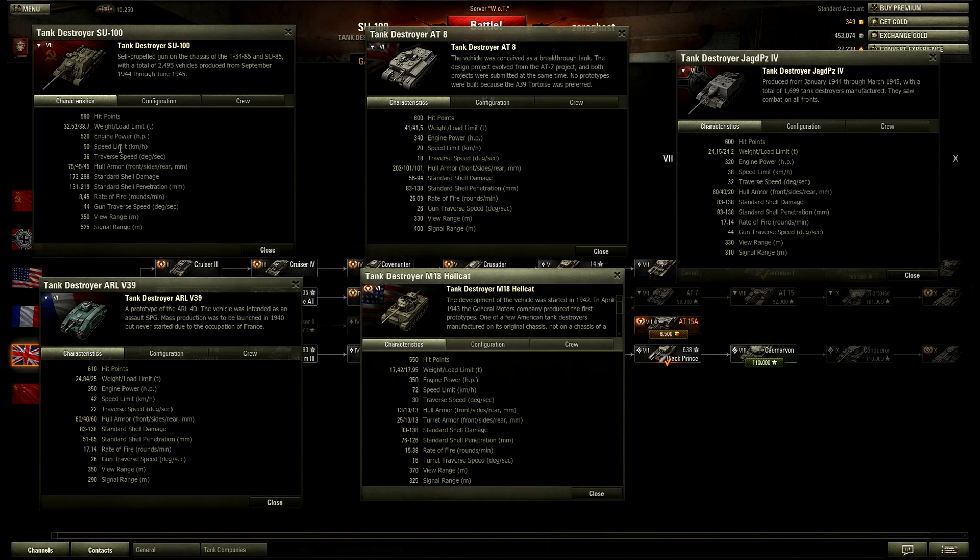The armor — well, you can't really compare to the British; nothing compares to the British TDs. But 75 versus 80 versus 13 — that's just sad — versus 60. However, it's angled at quite a steep angle, as I'll show you in a second, so that effectively makes the armor a lot better than it appears on paper, although you really can't rely on it bouncing. But it can bounce the occasional shot.